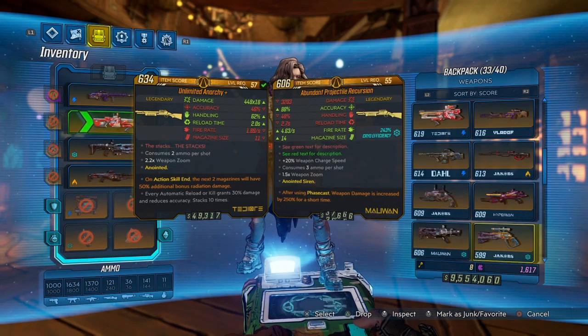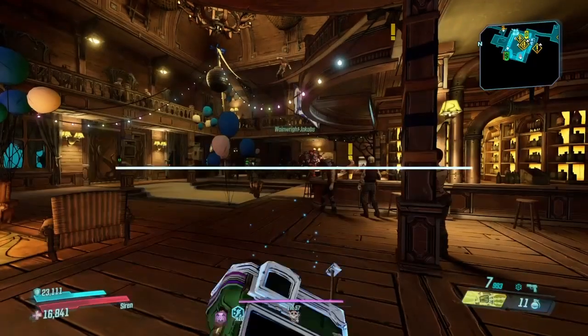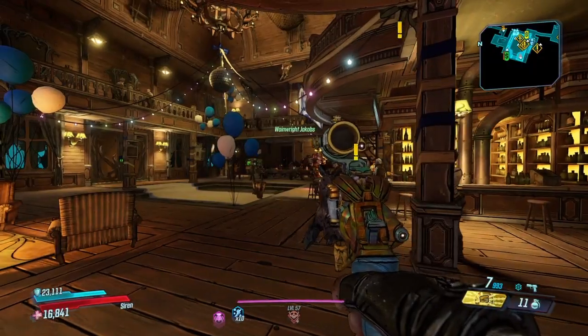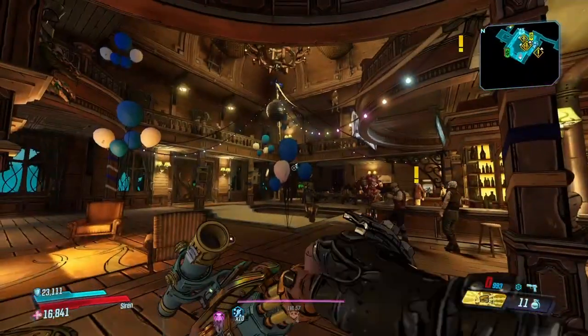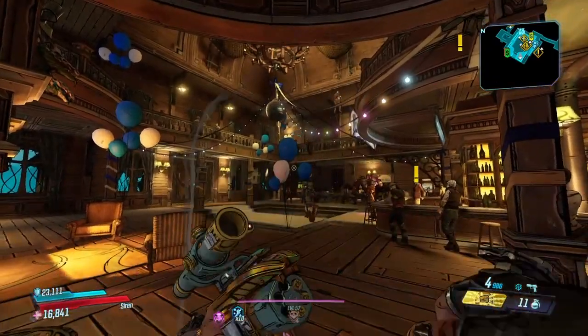The second one is in the library and the third one is in the forest. There we go, there is the 7th Sense. This gun always comes un-anointed since it's a quest weapon.